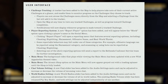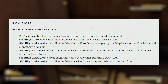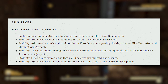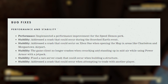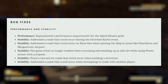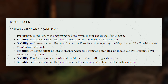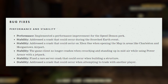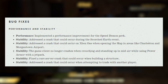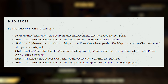This world radio setting means Fallout 76 livestreams are coming back to the channel. For bug fixes, starting with performance and stability: a performance improvement has been implemented for the Speed Demon perk. For stability, they addressed a crash that could occur during the Scorched Earth event, a crash on Xbox One when opening the map in Charleston and Morgantown airports, a crash when crouching and standing in midair while using Power Armor with a jetpack, a rare server crash when building a structure, and a crash when attempting to trade with another player.